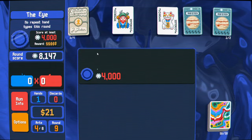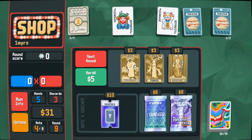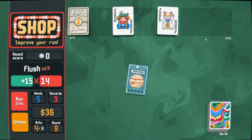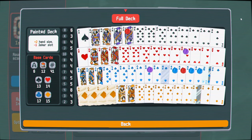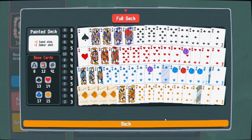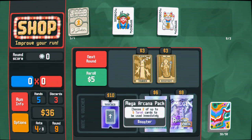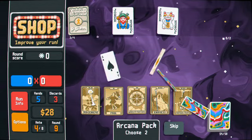Everything's coming up Milhouse, I think. This is a really interesting uncommon joker combination, but it's doing something. We have two tarots, three blue seals, and a red seal. We might want to stop adding cards to our deck, but I'll add maybe one or two more and then see how I feel. With the certificate — I do want to crack this, because we want more lucky cards.